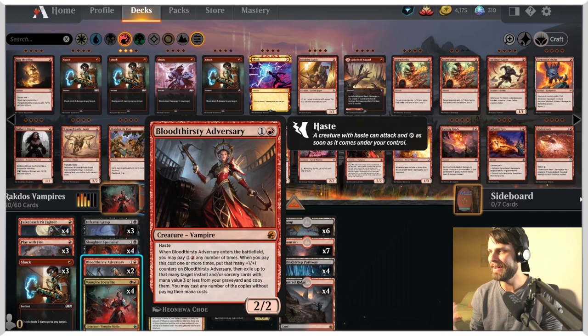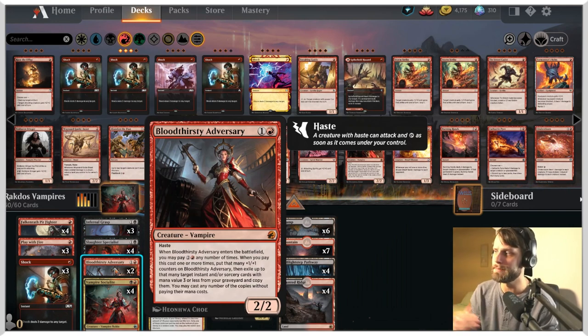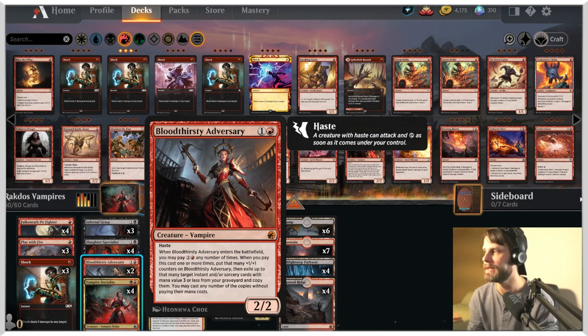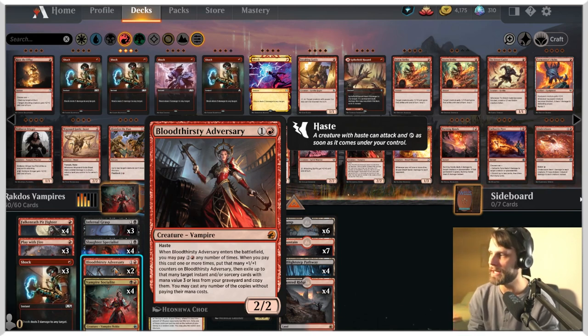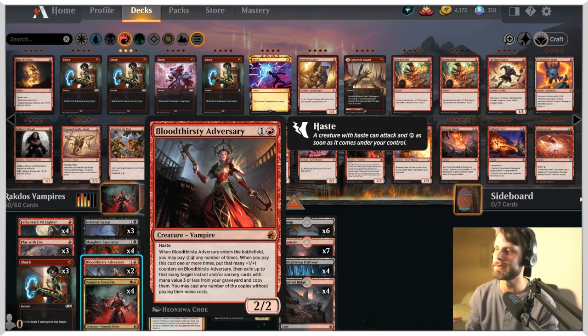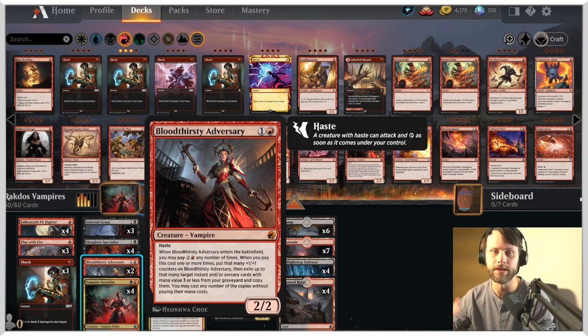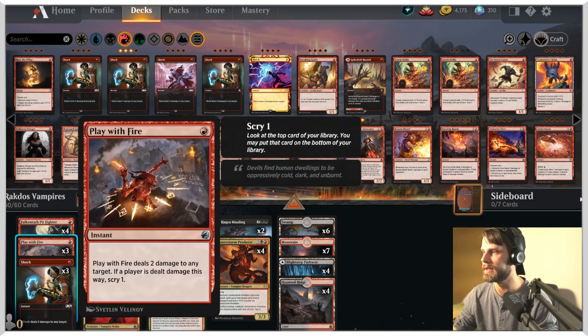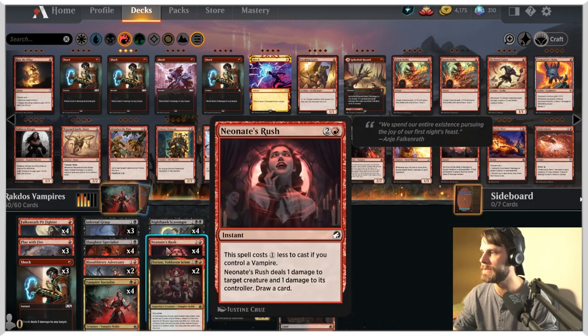Bloodthirsty Adversary — I've only got this as a 2-of, which might be a mistake. It's a 2/2 for 2 with haste, so already amazing. But when it comes down later in the game, you can pay an extra 3 any number of times. It comes in with that many +1/+1 counters, and you can also cast from your graveyard an instant or sorcery with mana value 3 or less for each time you've done that. Generally we're only going to be able to do that once, maybe twice, looking to play something like Play with Fire, Shock, or Neonate's Rush.